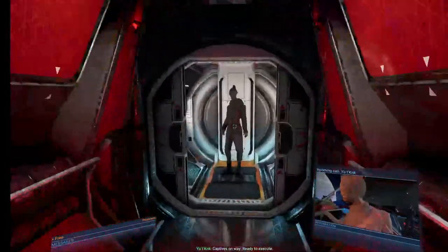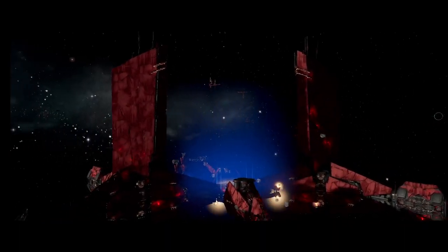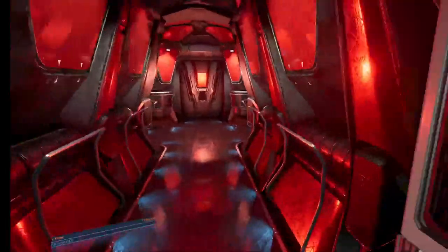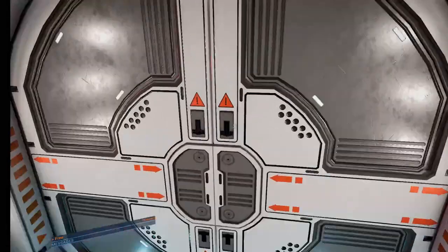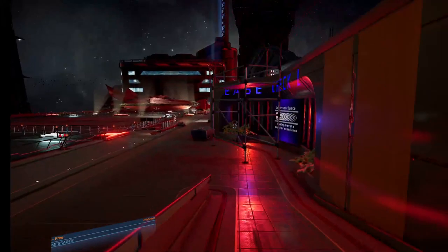Get captives and get out. Captives long way. Ready to execute. Activate cargo drone bombs. Take split off station. Escape ship ready for you. I did free all the prisoners, didn't I? Maybe I have to open up that door as well? Nope. So where the hell is my escape ship? Something tells me that's the escape ship over there.